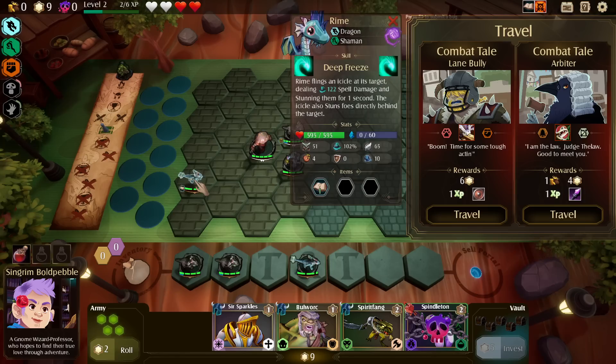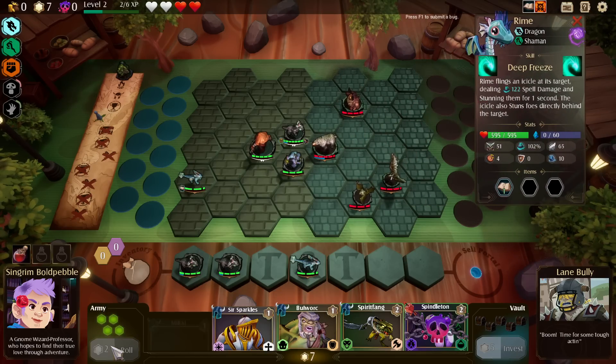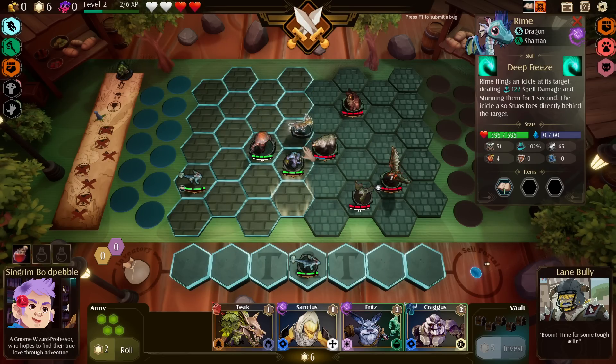We gain spell power. This unit has only cast once. Kind of leaning toward the right. Let's go for the more money and the shield. There's a tier 3 Mickey — don't mind that.